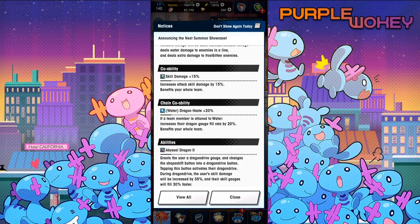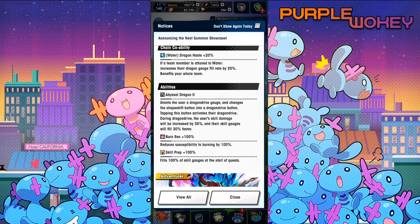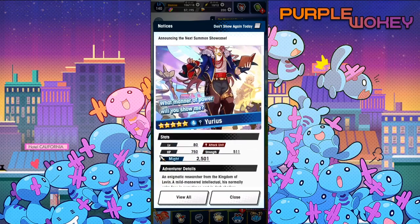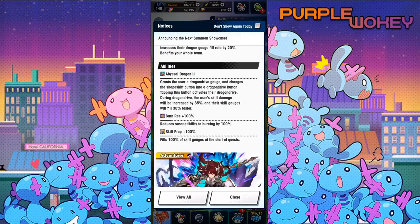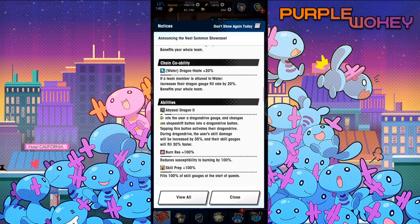Skill damage 15%, Water Dragon Haste 20%. Combined with Tiki, water has an extreme way of getting Dragon Haste extremely quickly. Abyssal Dragon 2 grants the user the Dragon Drive gauge and changes the shapeshift button into a Dragon Drive button. During Dragon Drive, the user's skill damage is increased by 35% and their skill gauge fills 30% faster. Burn resistance 100%, skill prep 100%.